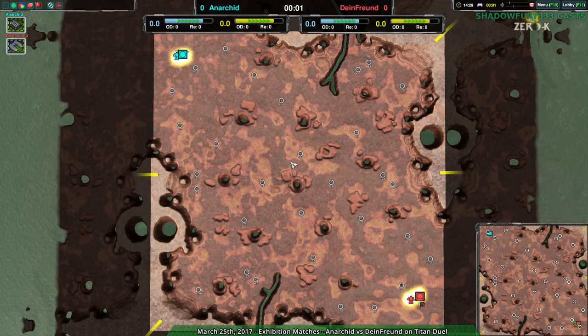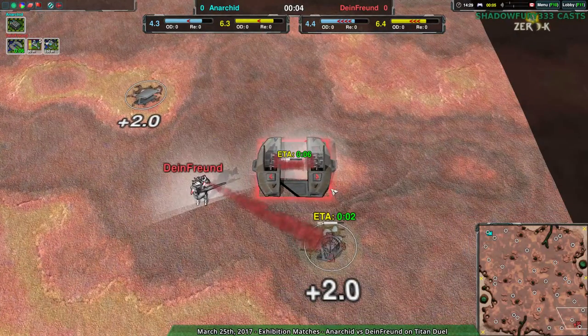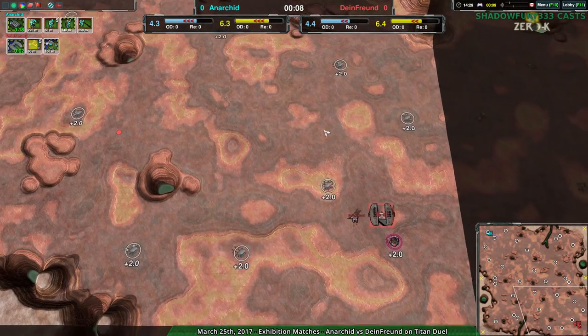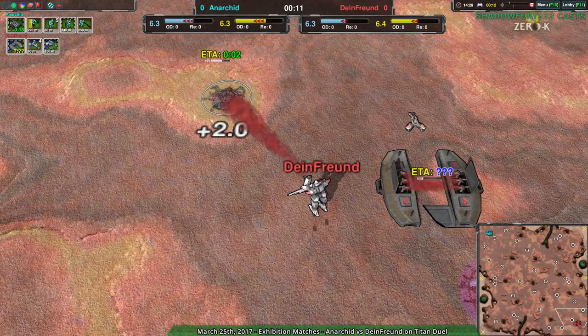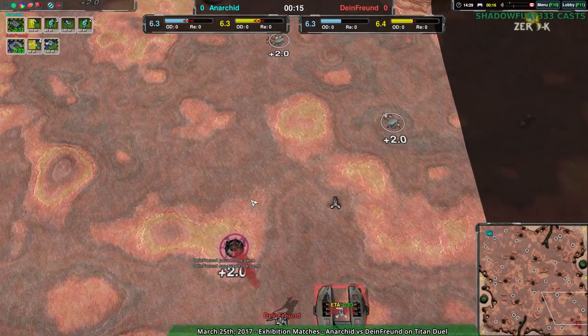Anikid vs. Dimefriend on Titan Duel. Anikid going for Cloakybot Factory, Dimefriend going for Hoverkraft Factory. I've heard this is apparently a pretty interesting exploration of the meta, so I want to know exactly how that happens, which is why I'm watching the game, so that I can learn things.